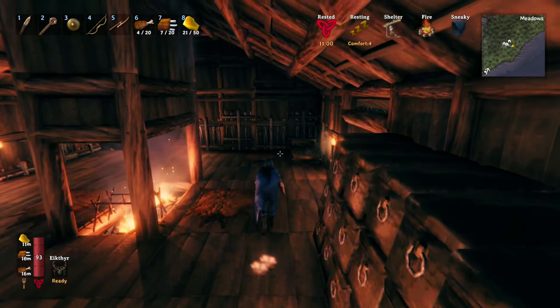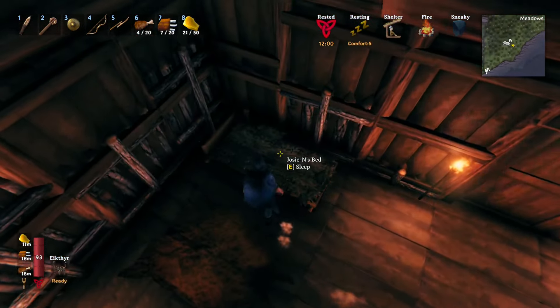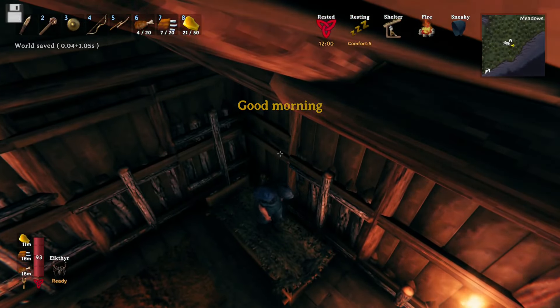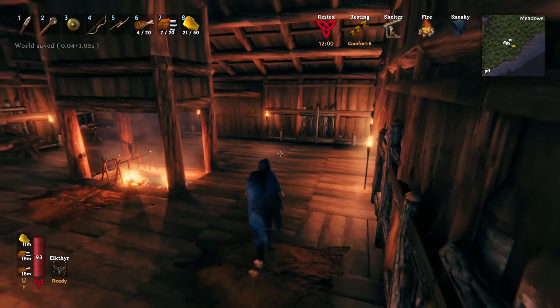So in the morning we're gonna take a run down there, do some exploring, put a portal at that little campsite — that was our overnight spot when we went to the Elder. And then we'll take the karve and go across the water and set up a portal over there, maybe in the Black Forest area not too far from the swamp.